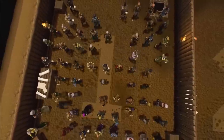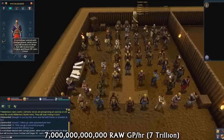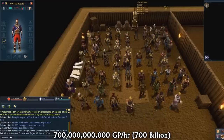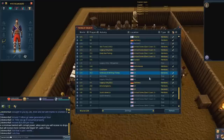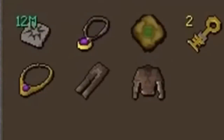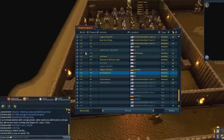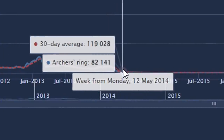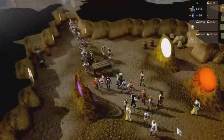Seeing this footage is absolutely surreal — we've never seen this many players do Barbarian Assault before. Apparently these bots are generating 7 trillion GP worth of G-value every single hour, or about 700 million GP when converted. Obviously you can't just dump 12 million scrimshaws of sacrifice on the Grand Exchange — if you do, you'll get an archer's ring 2.0 and the price will completely crash to oblivion.